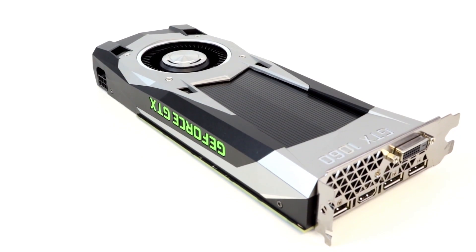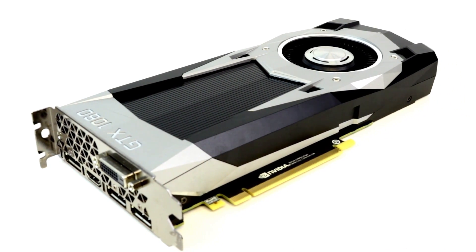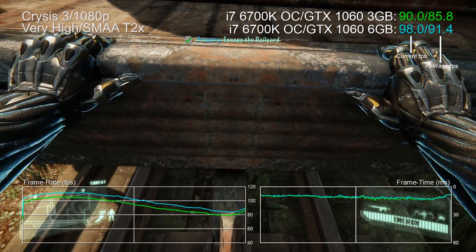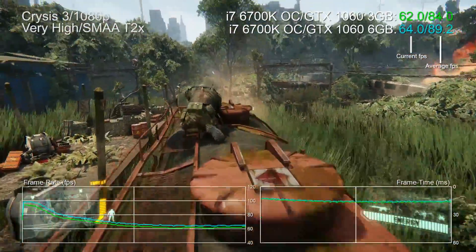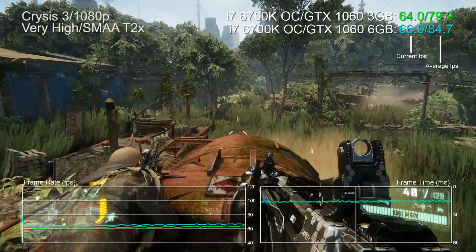There are two things we need to consider with this card. First, to what extent does that reduction in shader count impact performance compared to the top tier 1060? And secondly, 3 gigabytes — what's going on there? Is it enough for modern gaming?